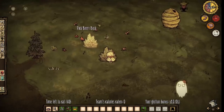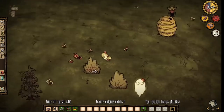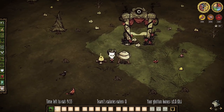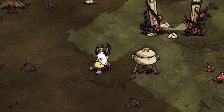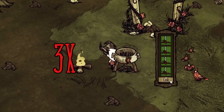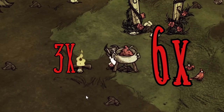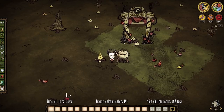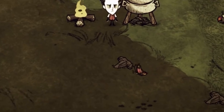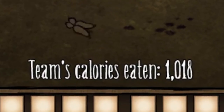To talk about my strategy, we need to first understand how the game works. Anything you eat will give you a certain amount of calories. However, cooking over a fire gives you triple the calories, and anything made in a crockpot will give you six times its normal amount. Therefore, anything you eat must be made in a crockpot to take advantage of its six times bonus.